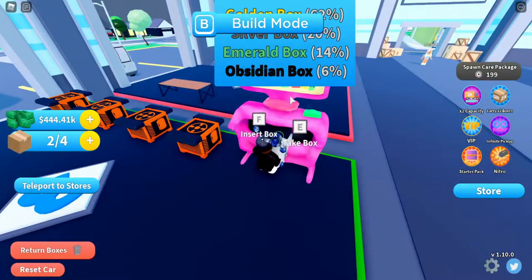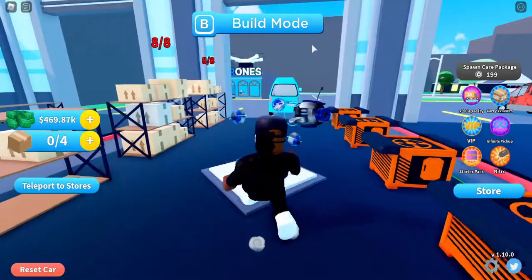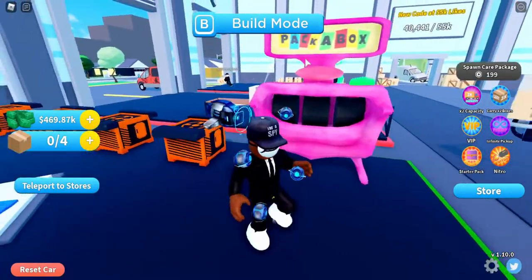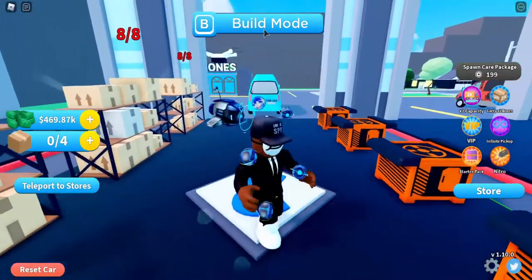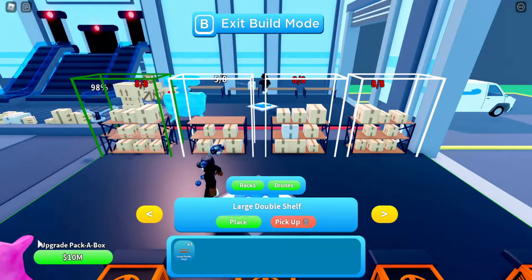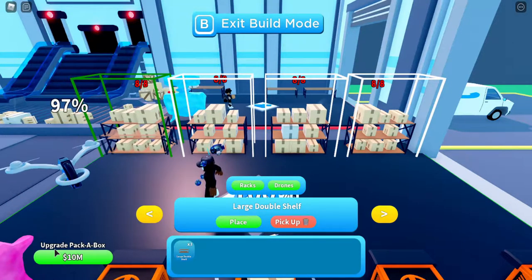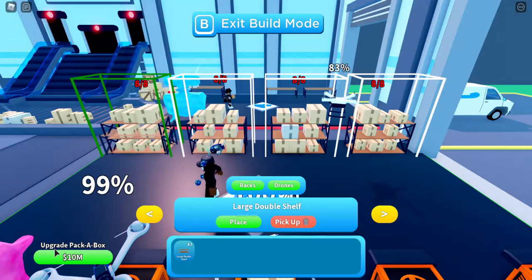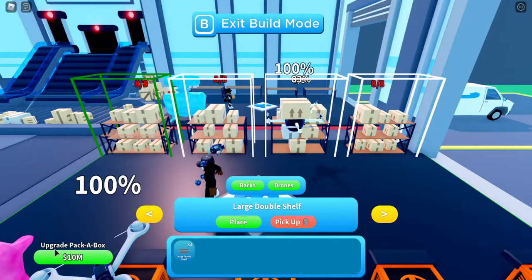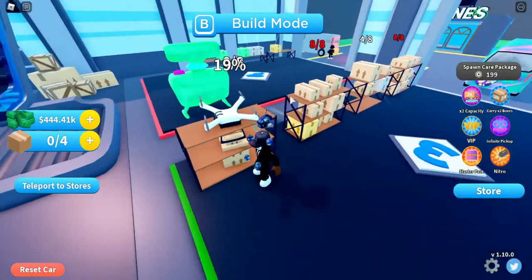You basically keep on combining boxes of the same type, which will give you better boxes. If you're wondering how I got my Pack-a-Box machine to be colored pink, you go into build mode and you'll see in the bottom left it says 'Upgrade Pack-a-Box.' This scales up the machine — the last upgrade I did cost about 1 million. I believe this is like a tier 4 or tier 5 Pack-a-Box, I'm not really too sure.